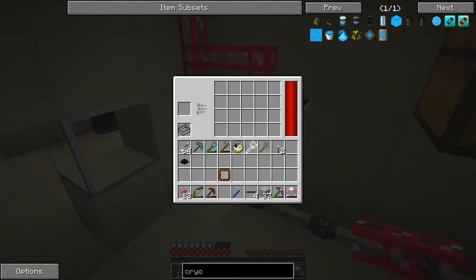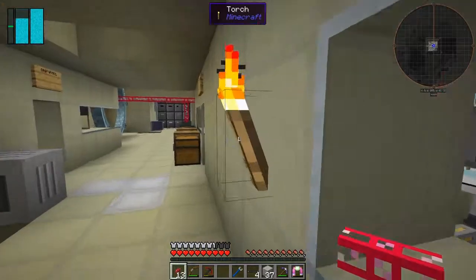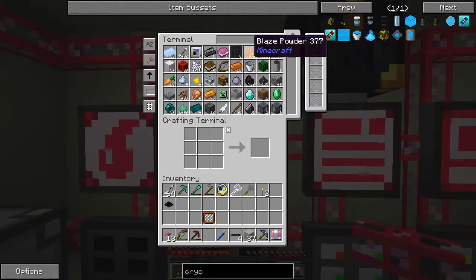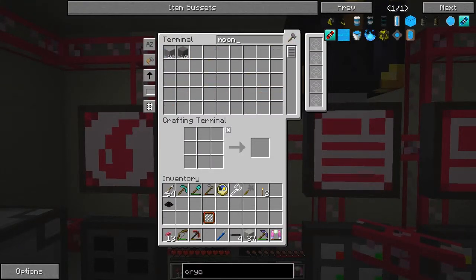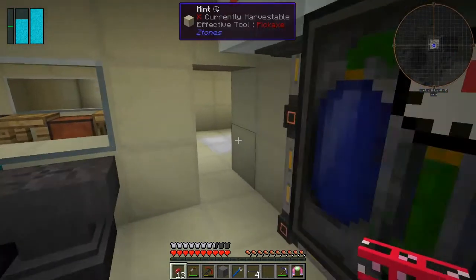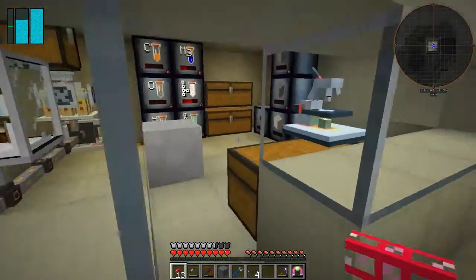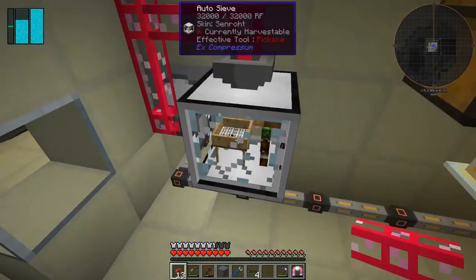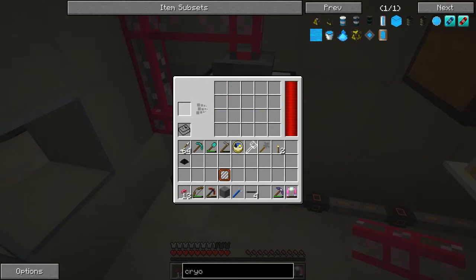Maybe I need some speed upgrades in there. There might not be any Moon Turf in the system yet. It's actually importing Moon Rock. Let's have a look — yes, importing Moon Rock at the moment, and I've got Moon Dirt too. We want Moon Rock as well, it doesn't really matter which order. Now we're getting Moon Turf coming through as well. I can add this to the filter and that'll then be able to sieve stuff. We are getting stuff in to sieve, but it's not coming in fast enough so I'm going to put an acceleration card on that.